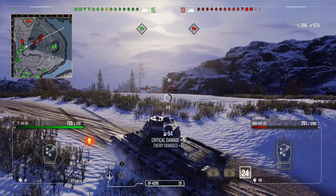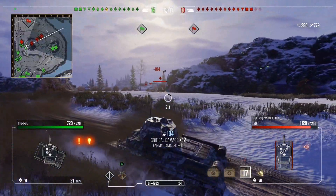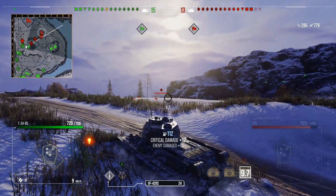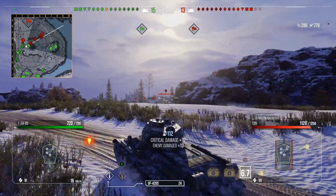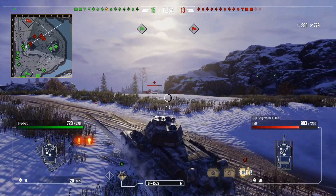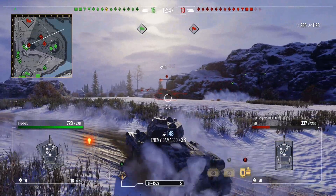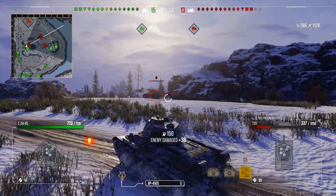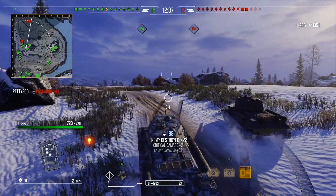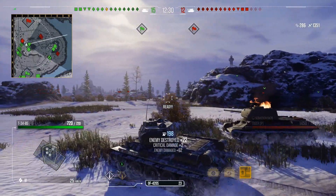We're on Cliff, taken up an aggressive position in the middle, and it's HE time. There's a T-29 — we'd have been struggling with the 85mm but we're not having to expose ourselves much, just slapping him with HE for good damage. We load HEAT and go for the T-29's weak spot — the gun port — only about 90-100mm armor, and with 140 HEAT pen we penned him for 308. Then we launch another HEAT shell into his side and finish him off.